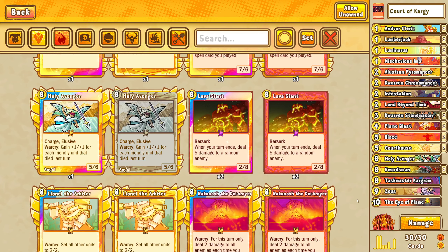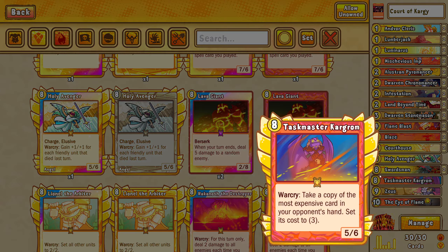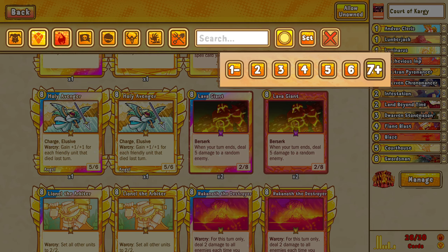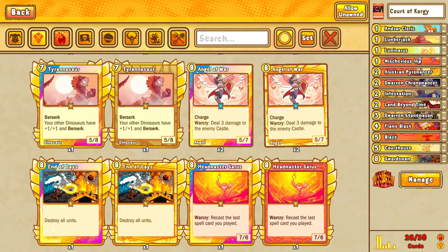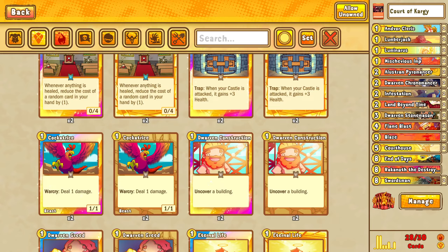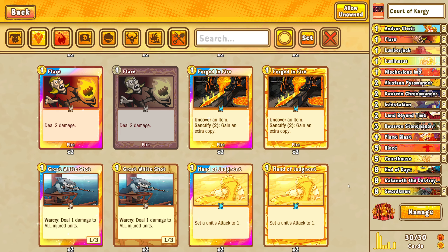Hello, welcome. A little bit of a problem — Vaunt nerfed Zeus and Holy Avenger, so Court of Carggy got a little gutted. The solution is to remove both of these and also remove Cargroom. Zeus was really nice for clearing big units, so we're replacing it with an End of Days. To help with our win condition, we're adding an Arachnoth and two blazes or two flares.